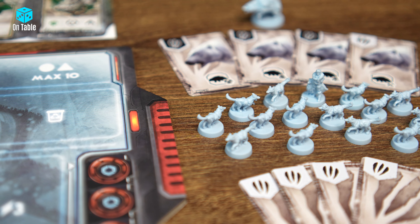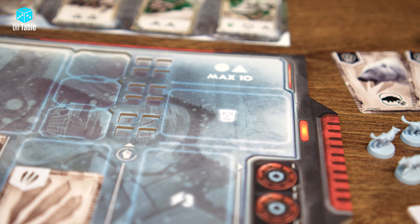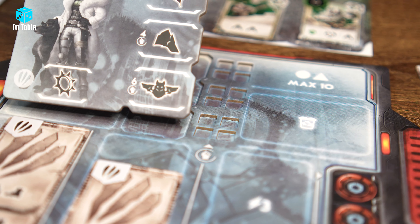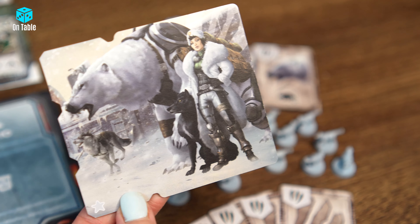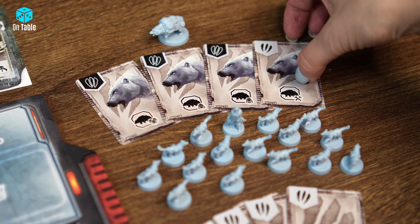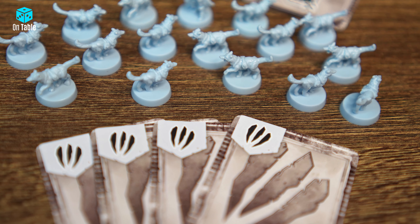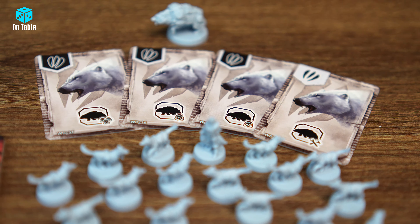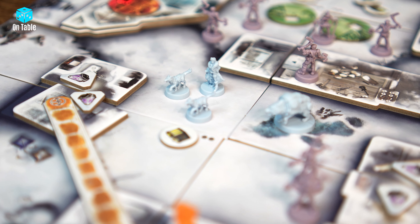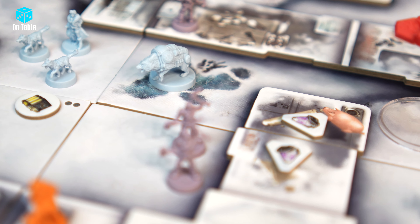One of the new factions is the Wild. They choose to live in communion with nature, which is why their scrappers are wolves. They are a race that blames technology for the climatic catastrophe. Their special unit is the Tolstoi, which has its own deck of cards with various abilities. It helps move around the map, control strategic areas, and collect resources. It cooperates with the basic units — wolves — to collect resources and take control of areas.